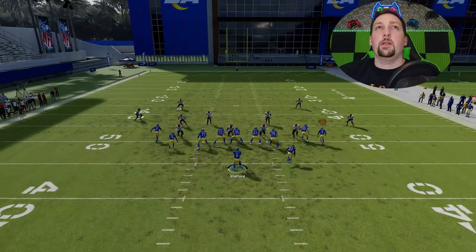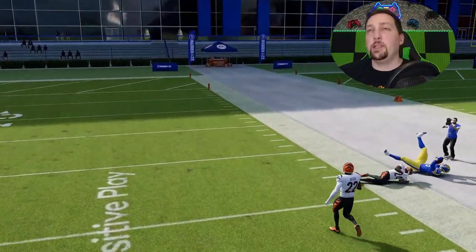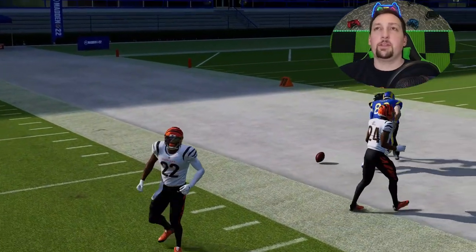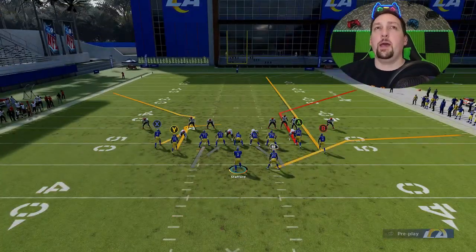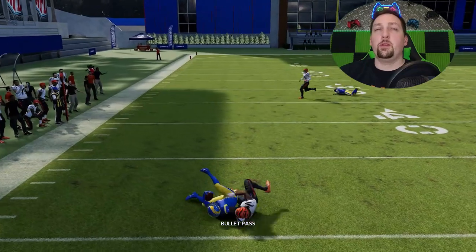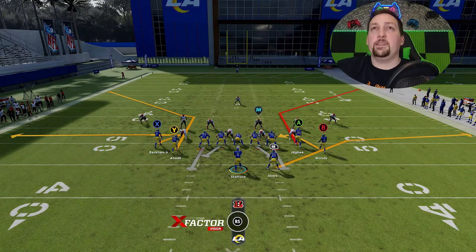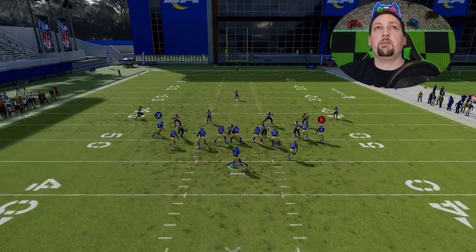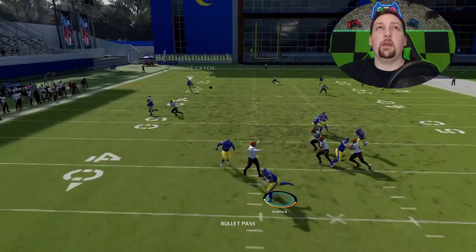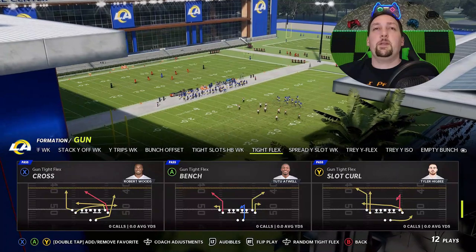For man coverage, the X route is definitely a better route here — that streak will always pull back coverage whether it's Cover 3 or Cover 4. Against a man blitz, the X route is a great check down. I also like to put receivers in a zig route sometimes — the out route is good but the zig route is even better as a man beater. The bench switch concept is one of the best concepts in the game.